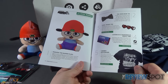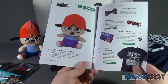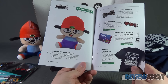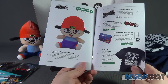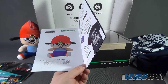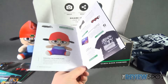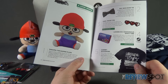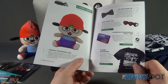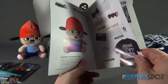So to recap what we got inside: a Parappa the Rapper plush, a Pac-Man bow tie, a Pixel Heart Pin, Lovers in a Dangerous Spacetime on Steam — which is still right there if somebody can make use of that — the Rock Band T-shirt as an exclusive, Lovers in a Dangerous Spacetime as an exclusive, and the Pixel Heart Pin as an exclusive. You've got three exclusives inside this month's box.